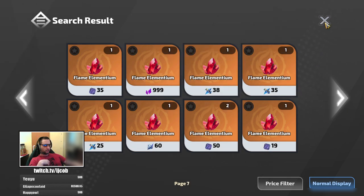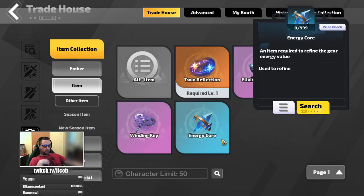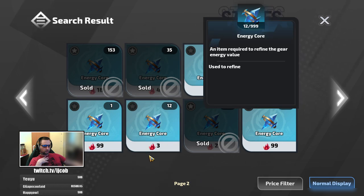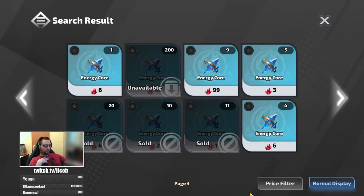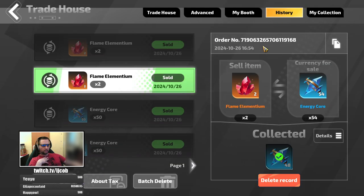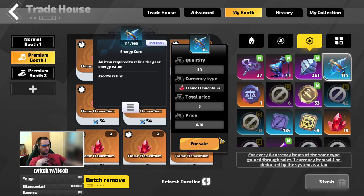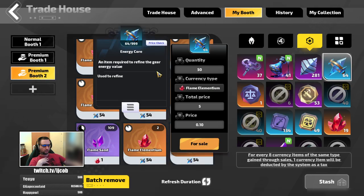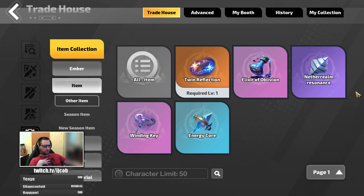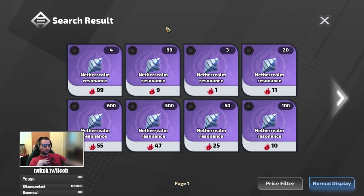In my case, energy cores are selling for around 10 to 1 FE ratio. I'm selling them 10 to 1 and buying them 54 for 2. That's how you make passive currency while mapping or while doing anything else really. You can do this throughout the entire season if you are willing to check the marketplace.